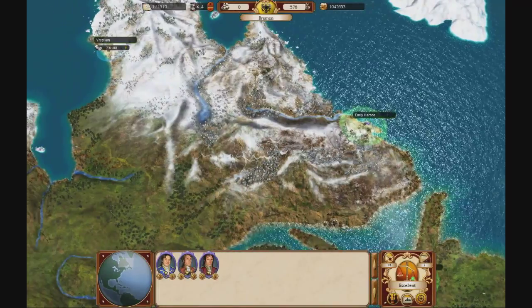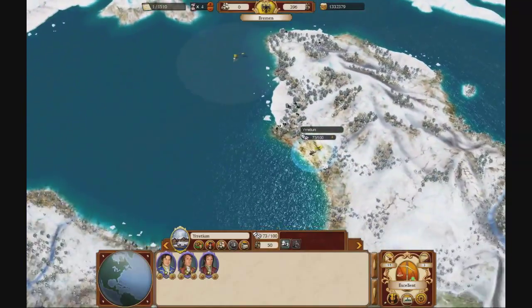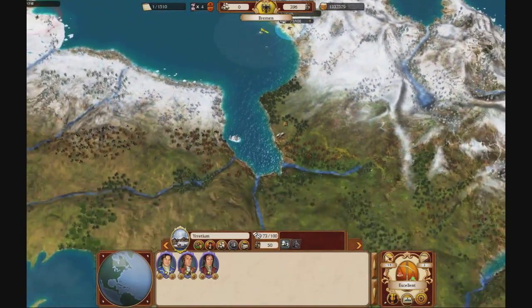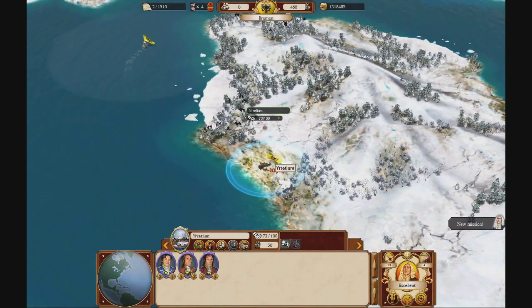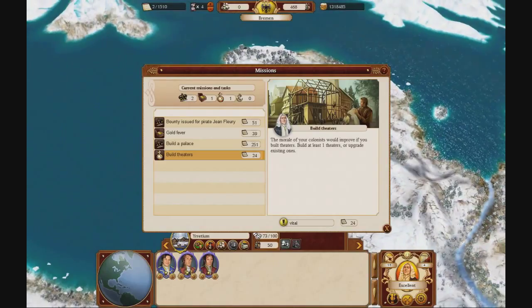That's a little bit of a problem — still making silver faster than our ships can carry it. Maybe in some time when we get better ships we can fix this. Right now it's fine, not great, but fine.